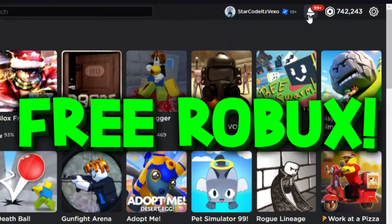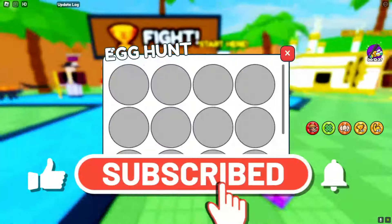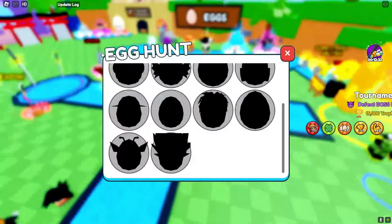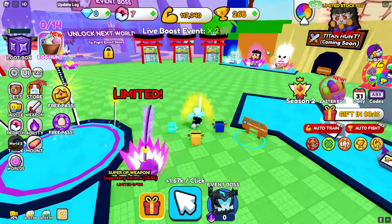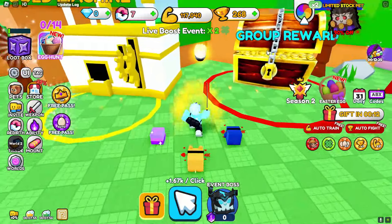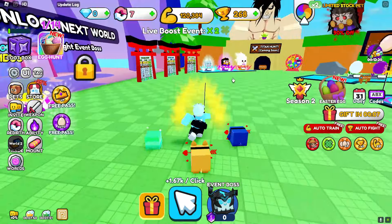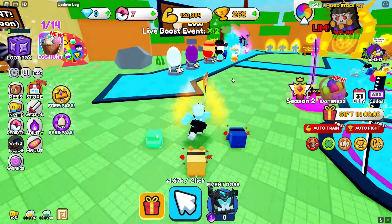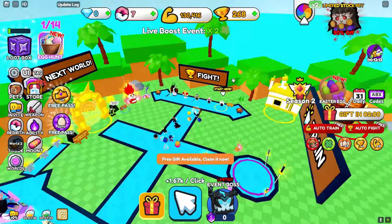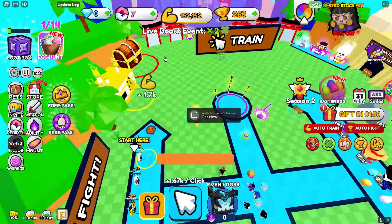In today's video we are in Anime Combat Simulator. As you can see, once you open the game there's an icon showing there are 14 eggs hidden around the map. So let's find all of these eggs — 14 in total. There's actually one over here. There we go, that egg is found! Let's see how many we can find. Hopefully we find all of them — it should be relatively easy. I currently got one out of 14.